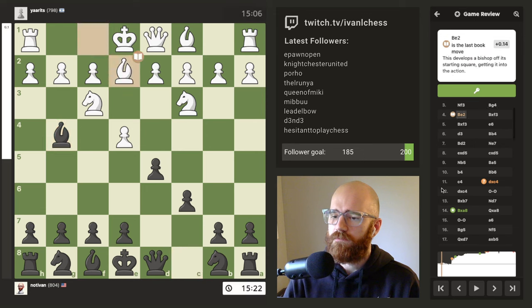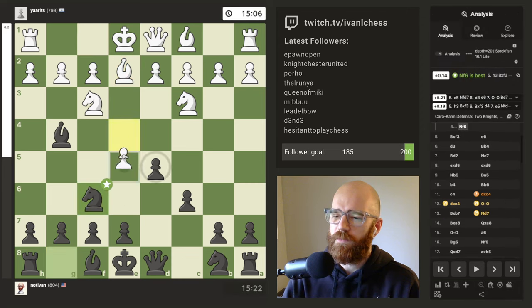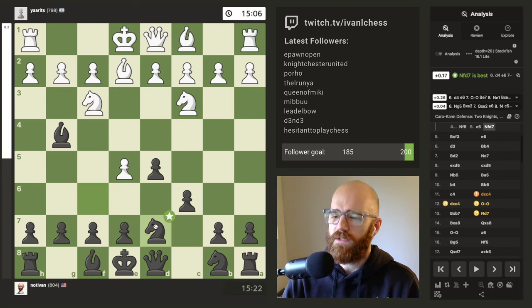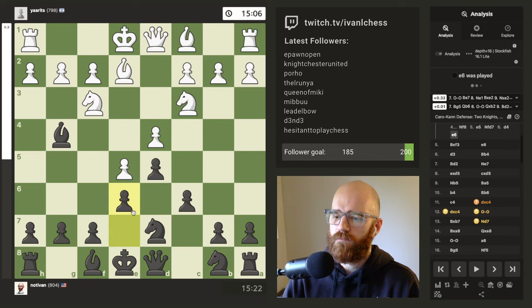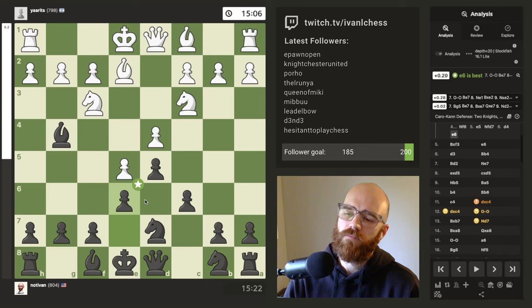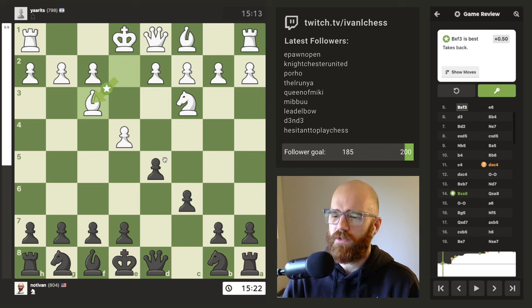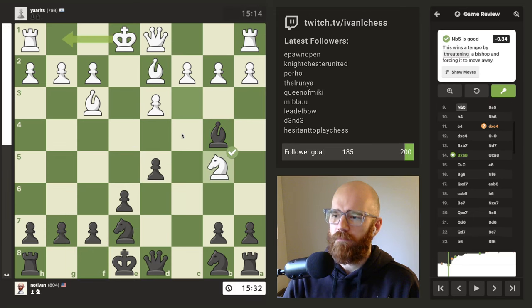Let's see here. Develop — I don't really like developing the knight here because it can be kicked so easily, so it kind of gets forced like onto a bad square like d7, which is kind of weird. Maybe that is the play though, and then d4. Okay, and then e6. I see — good to know. This is where my Karakan knowledge kind of falls apart. It looks like taking there was okay. Oh sure — kicking the knight right, didn't even think about that. Capture back — this wins the tempo by threatening a bishop and forcing it away.